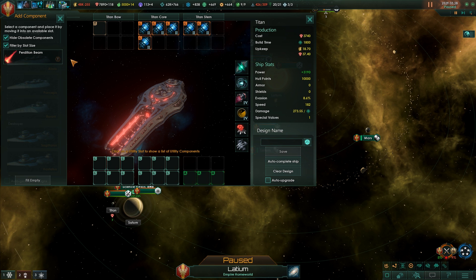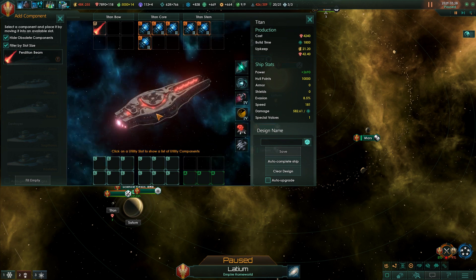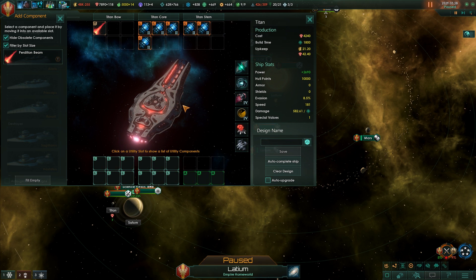We're here for the main attraction: the perdition beam, a cross-system weapon that does between 5,000 and 10,000 damage to any target. It has a cooldown of 21 days, meaning every 21.75 days this bad boy can shoot. You do need to watch out for its firing arc, which means it needs to point its big gun towards the target it wants to shoot.